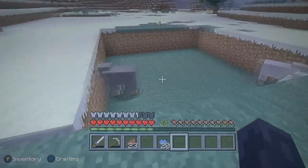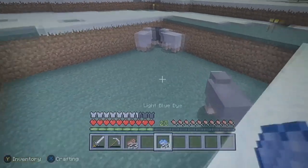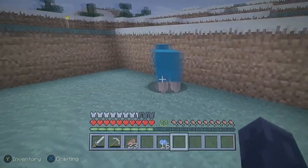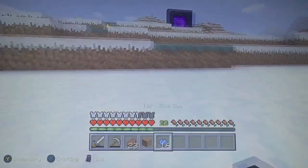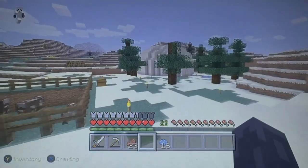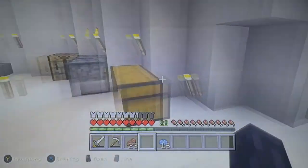So this is where I have my sheep stored. I did realize that since I am in a snowy biome, when it does snow here, these sheep are literally going to be pretty much not able to eat. So I'm going to have to work out a way to get a cover over top of it for these sheep. Plus with the wolves, I don't want them eating my sheep.